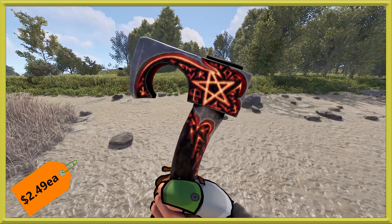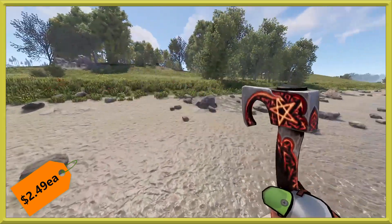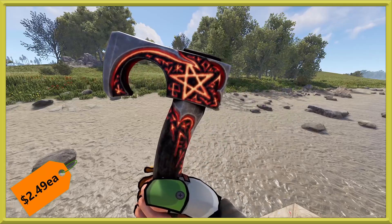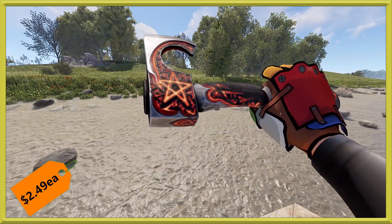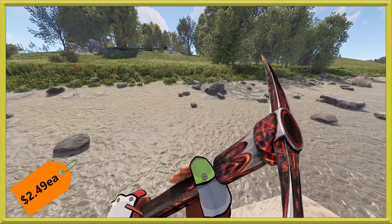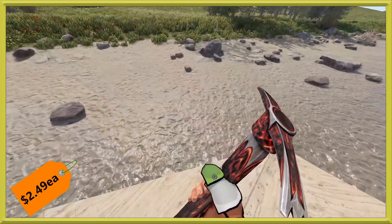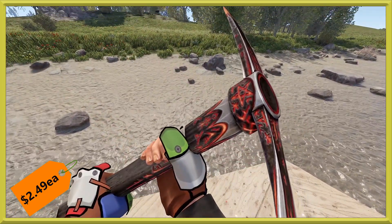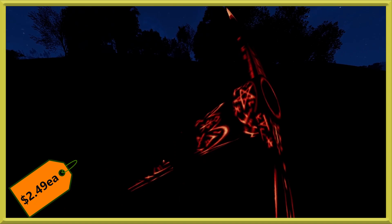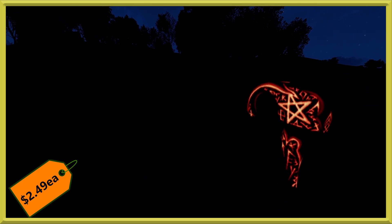These tools are from the From Hell set. A lot of people really love this set, but there is a bit of a downside — the tools glow in the dark, which we'll show you shortly. They will give you away if they show up on your back at night or if you're using them at night. It is a very popular set, so it makes for a tough choice of when you're going to use these.